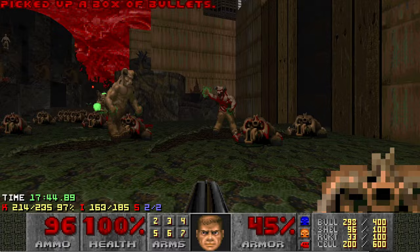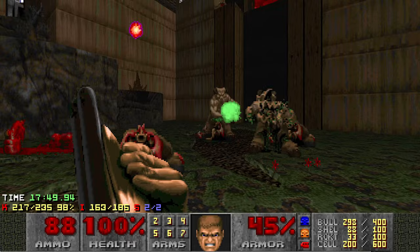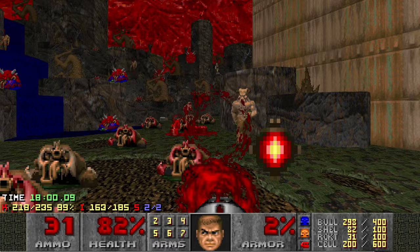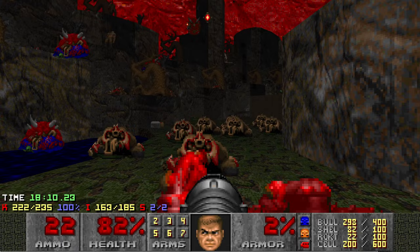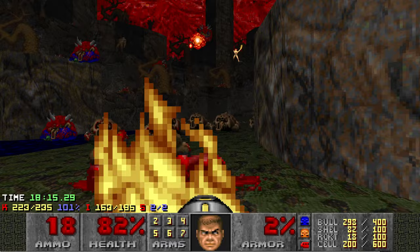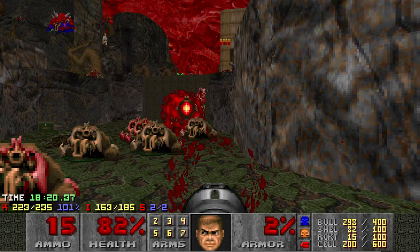Once the Cyberdemon is dead, this whole area becomes significantly easier. That Archvile placement is still nasty. There are Cacodemons spawning. One thing about the Archvile attack is that the flame blinds you — you can't see what's in front of you. But GZDoom actually changes the sprite to something else so you can actually see what's happening.